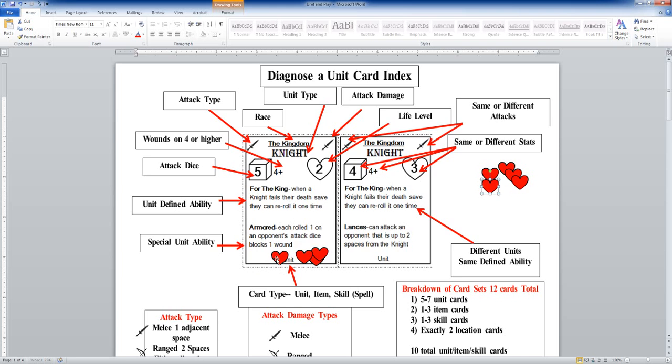Speaking of abilities, underneath our life level and underneath our attack dice is what I call the unit defined ability. That means this ability — for the knight, 'for the king' — is on every knight card. All knights are created equal in that way. They all have 'for the king,' so when a knight fails the death saving throw they can reroll it one time. That is the unit defined ability.